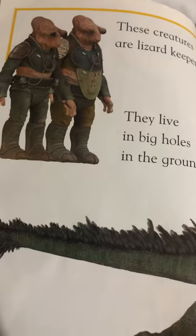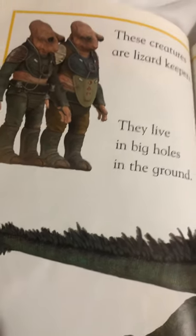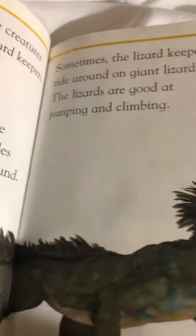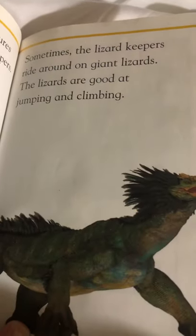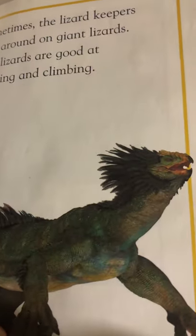These creatures are lizard keepers. They live in big holes in the ground. Sometimes the lizard keepers ride around on giant lizards. The lizards are good at jumping and climbing — they're kind of like iguanas. Have you ever seen an iguana?